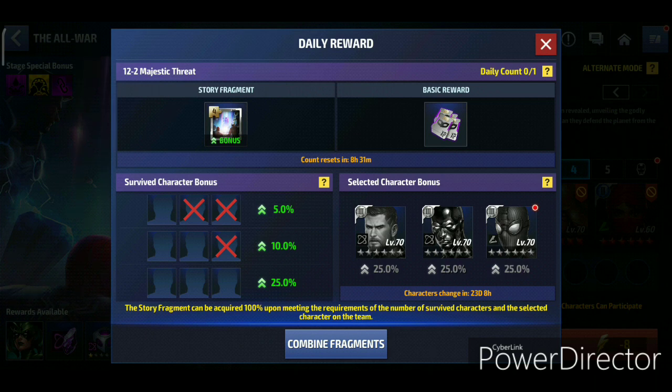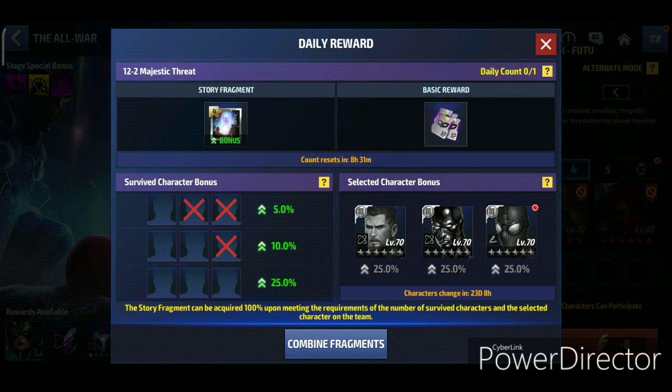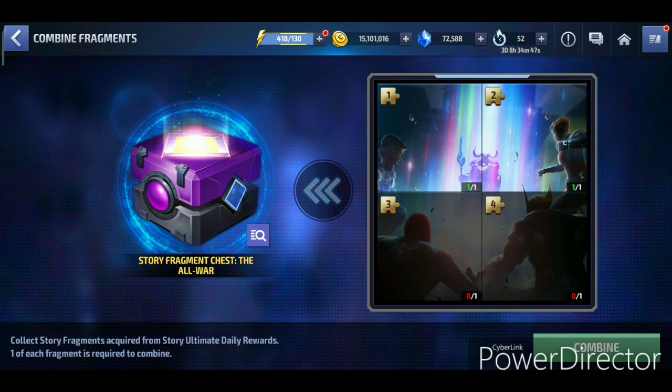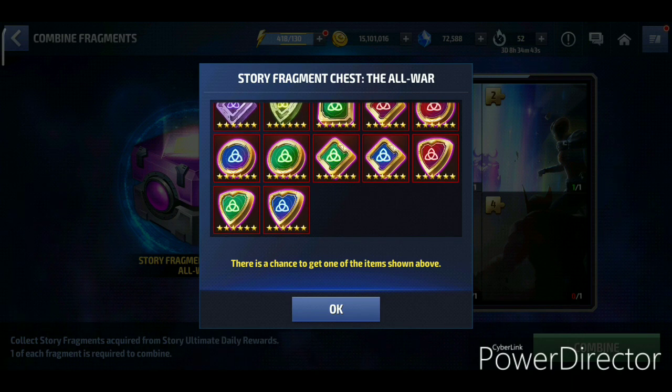There are character requirements for each stage. If you use all three required characters, you get a 75% chance to earn your story fragment. Your daily basic reward is the Stage Level 4 Uniform EXP Chip, which is really nice. The 75% chance applies if you use all Tier 3 characters to clear the stage - it's not guaranteed. Combining four story fragments gets you a chest containing six-star Uru and Odin's Blessing.